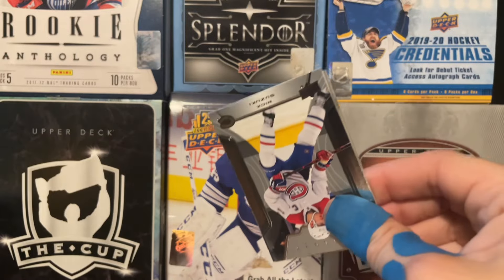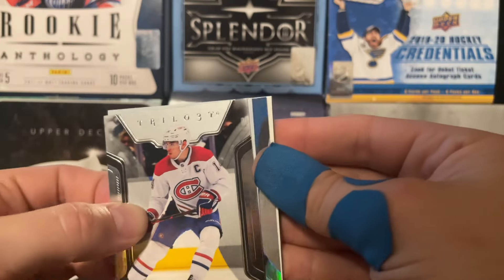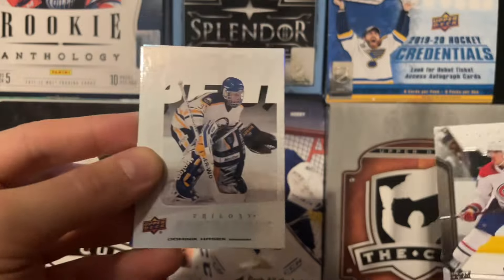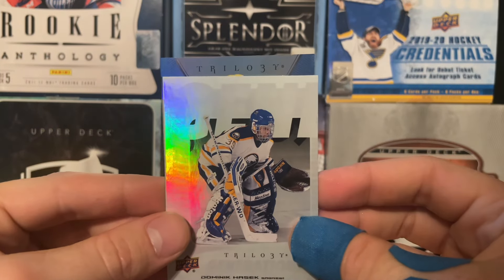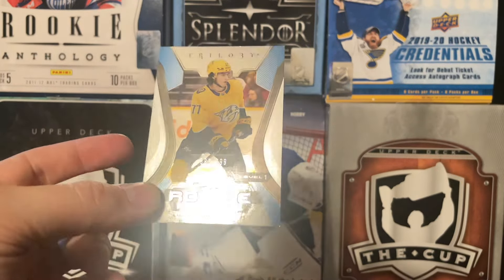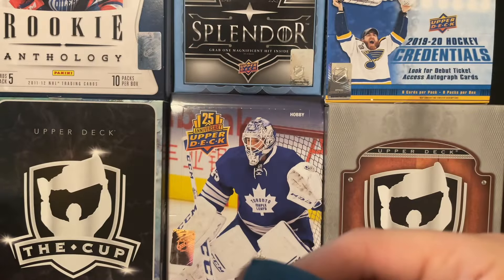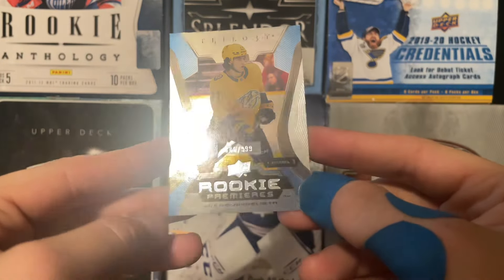Just like that, we're already halfway through the box because there's only six packs. A Foley base and then a decoy in the back. Nick Suzuki in the front and another Generations — this one is of Dominic Hasek, just a regular base Generations, first one of three. And then there's a Trilogy Blue — it is a red — Luke Evangelista. Rookie Premieres, Level 1, number 886 of 999. So this is just the regular version, I don't think it's like a blue or anything.